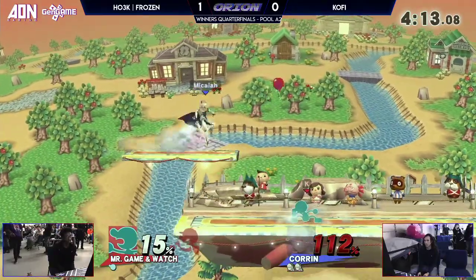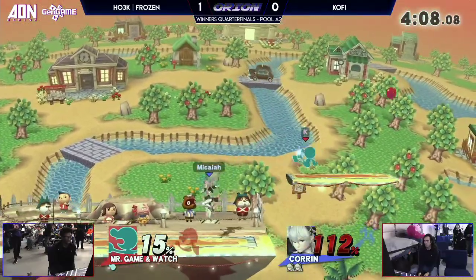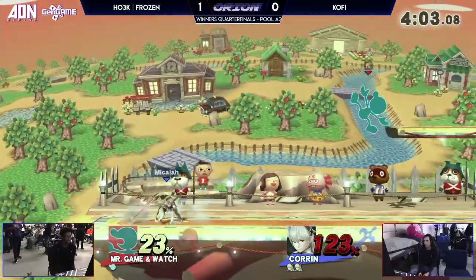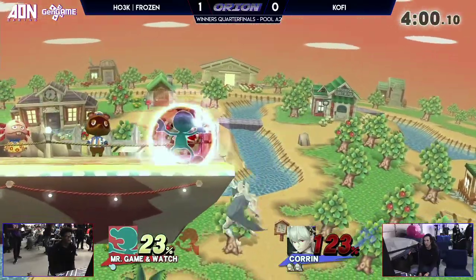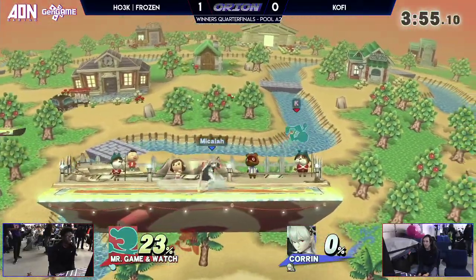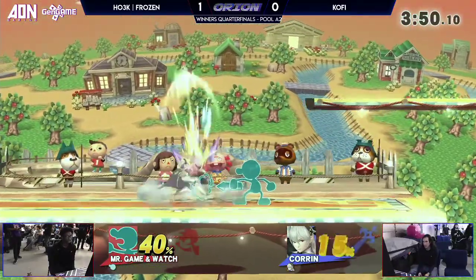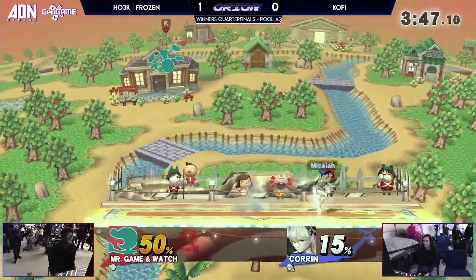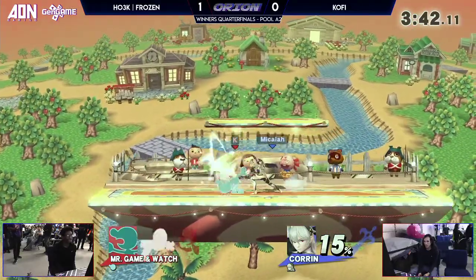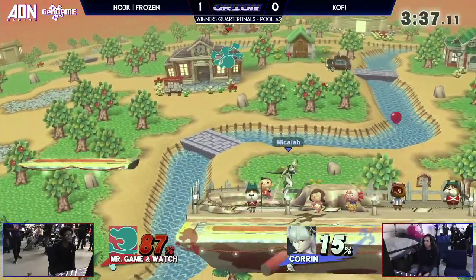He was at percent for the down throw up air to kill. Corrin dies at a fairly standard percent to that — like up to 121 or so. He's over 100 so he would have died to that. Not going off stage for these edge guards. The down tilt will take it. Down tilt has a really great angle for killing — sends you directly sideways. It sets up for edge guards, and like there, it kills. It's very quick, and it's usually one of the things you'll see people use to cover up smash. They'll up smash someone's shield, someone will try to punish out of shield, and you down tilt — as soon as they try to punish, they're just going to get hit by the down tilt and sent in that weird horizontal angle.